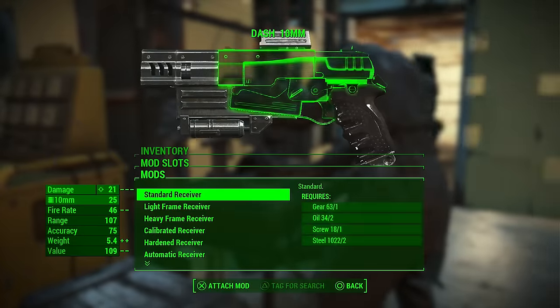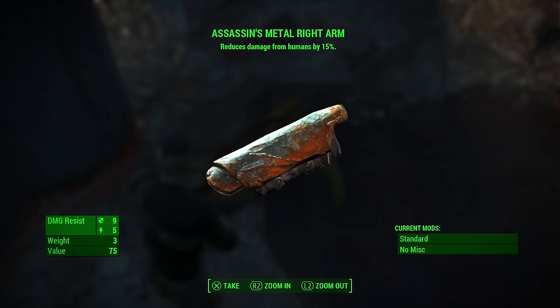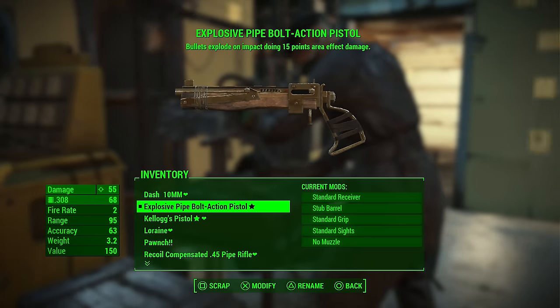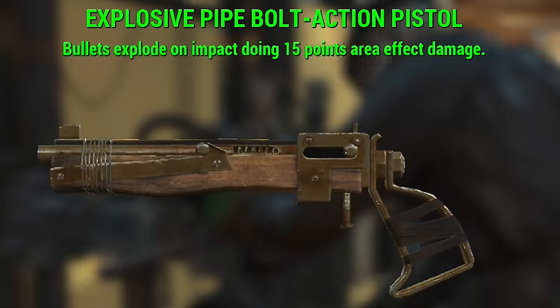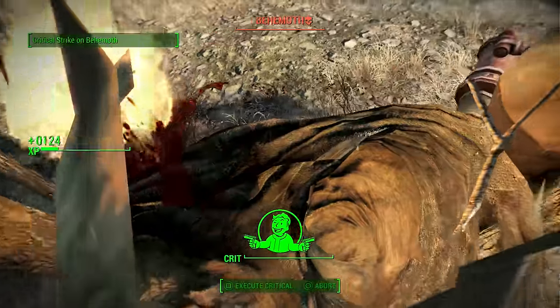While you can easily upgrade weapons and armor at workbenches, finding weapons or armor that have special attributes in your travels, or by defeating elite enemies, are far more valuable as they'll be just as powerful as their standard counterparts. However, when you upgrade them, they'll retain those greater or special attributes.